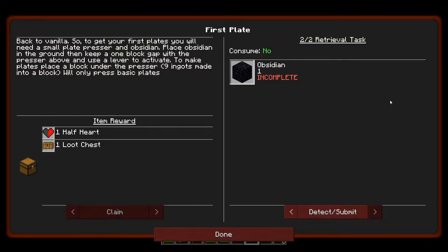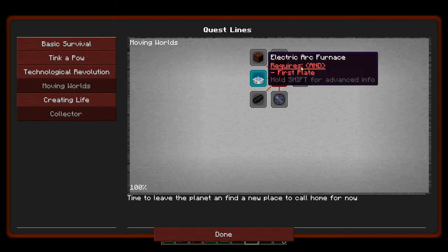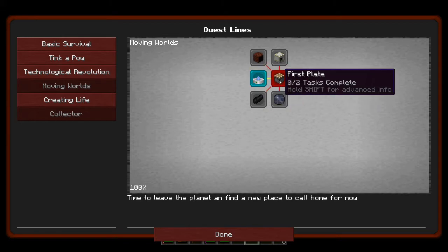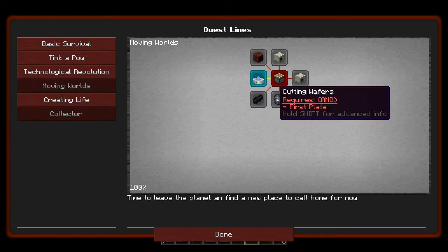If we take a look at some of the quests here in the Moving Worlds chapter, we had to craft a holoprojector. I went ahead and did that because it was pretty simple, just to open up more of the rest of this chapter. It was pretty easy to make. The next quest we have is called First Plate. We need to get our first plates - we need a small plate presser and some obsidian. Place obsidian in the ground, keep a one block gap with the presser above, and use a lever to activate.